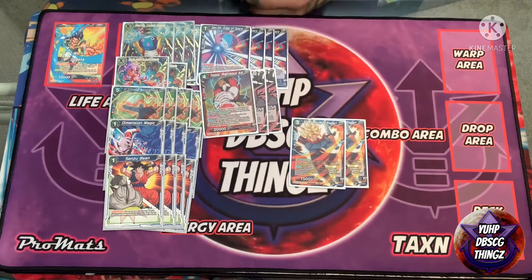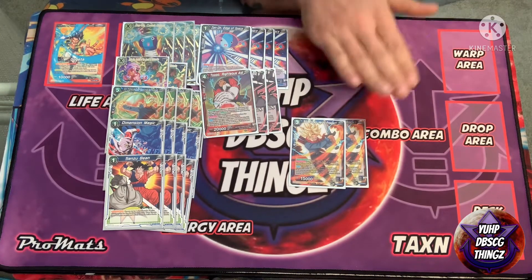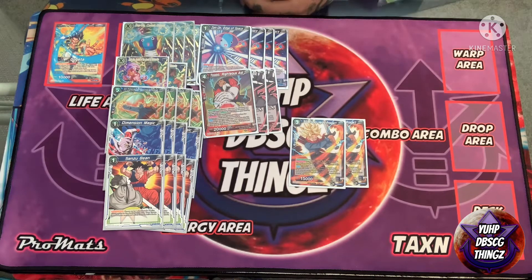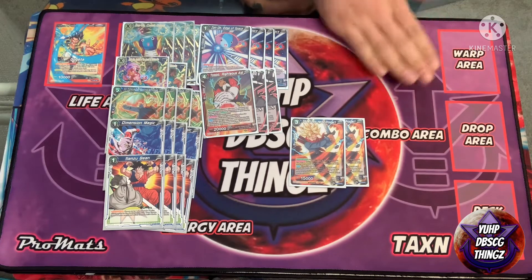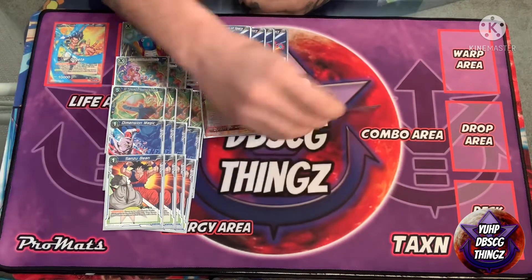Another floodgate I run is SS2 Trunks Stroke Prospect. I only say this card is somewhat useless here because I run Toppo — a lot of the times I just end up charging this card turn one since it's not live until turn three anyway. It's a great card, it's just really only useful against Gogeta Xeno in this meta, or just black decks.